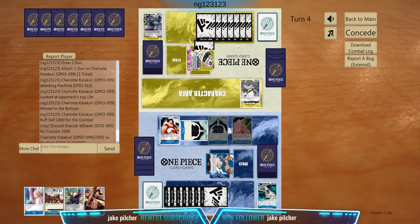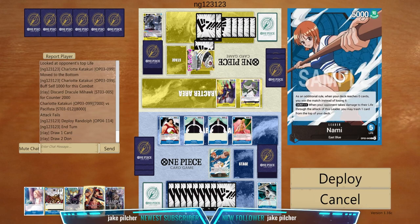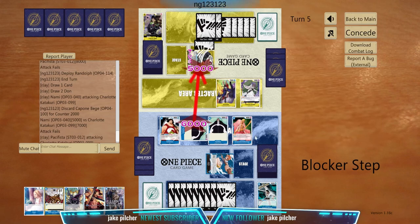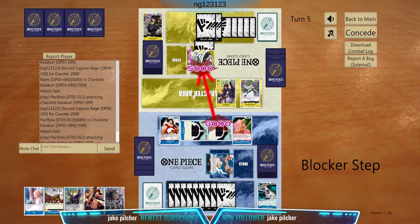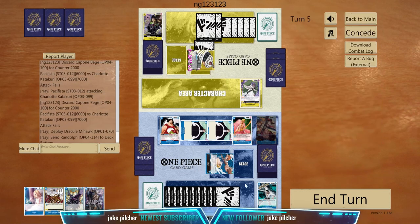Seven dons — seven — cause Big Mom, not yet. Okay, we're at nine, gonna bounce this to the bottom, attack for 5k. Again, this is the power of the deck — we really control the board. Attack for 6k, put this Randolph at the bottom, make him discard a lot of cards. He discarded a lot of cards — end our turn.